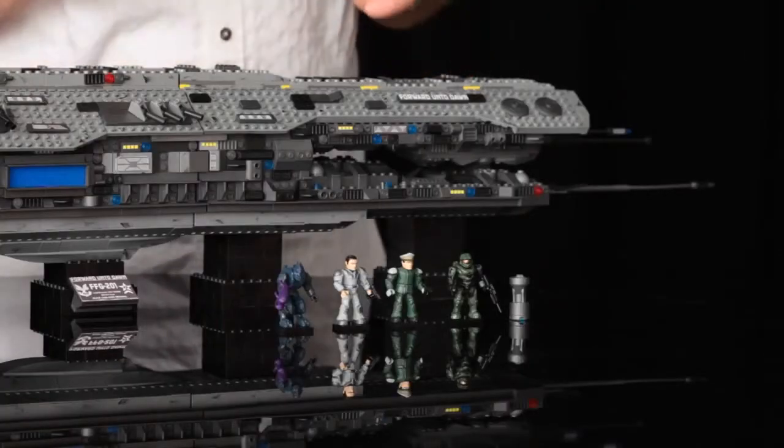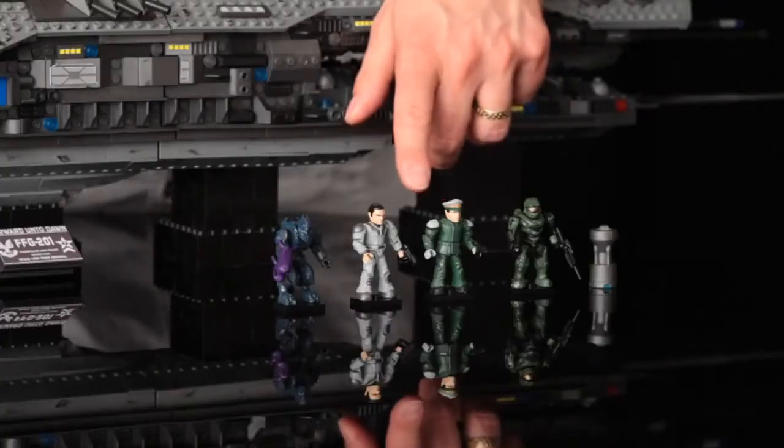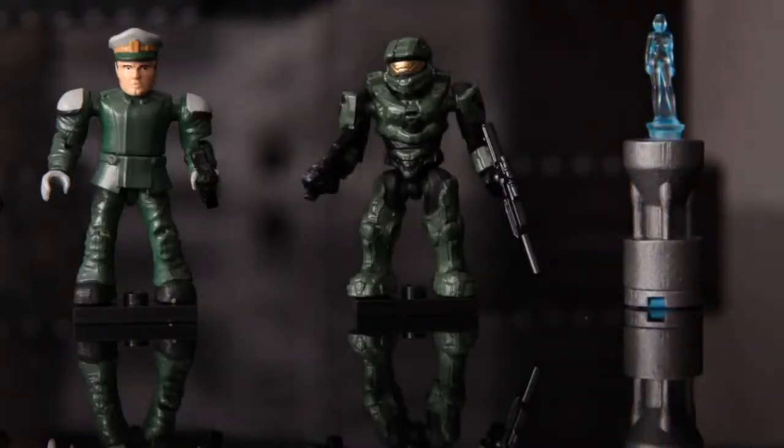The set also comes with four exclusive figurines: the new Elite Zealot, UNSC Technician, UNSC Officer, the Master Chief with over 30 paint passes with a new metallic color, and of course the all-new light-up Cortana.